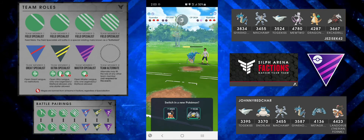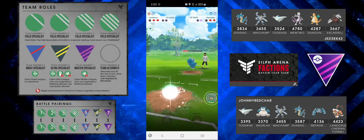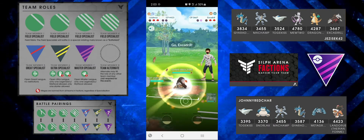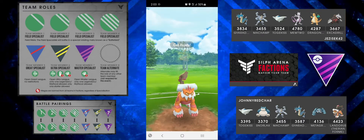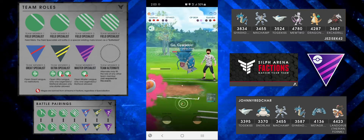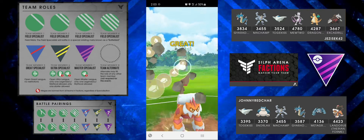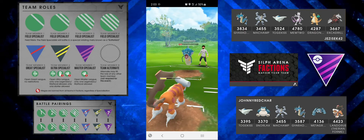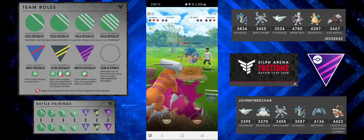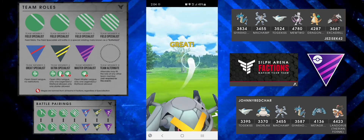I'm in a bad position so I pivot to Metagross and try to catch the Crunch on Landorus. It ends up being a super-effective Aqua Tail — I catch it, they come with Excadrill. I go straight for Bulldoze, no need to bait, they don't shield, so that one-shots and KOs the Excadrill. I go for Rock Slide which gets the last shield. At this stage one Crunch from Gyarados won't KO my Metagross, so I go for a Meteor Mash and take the win for game number two.